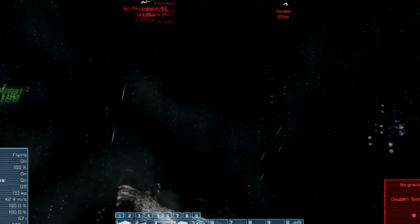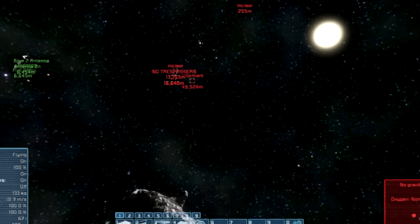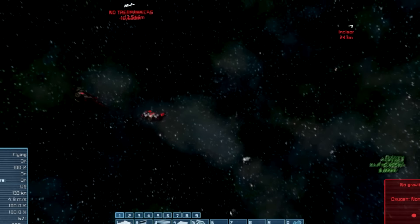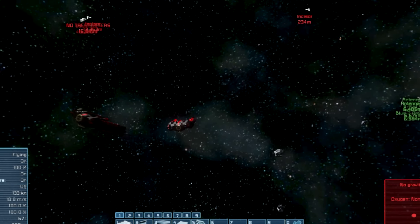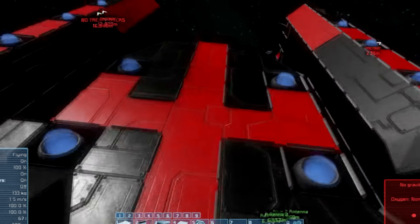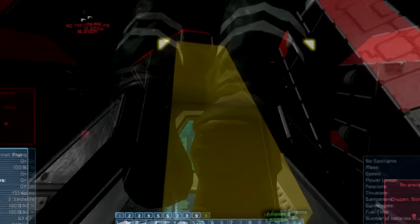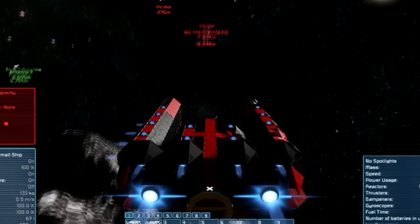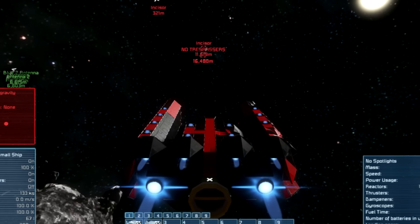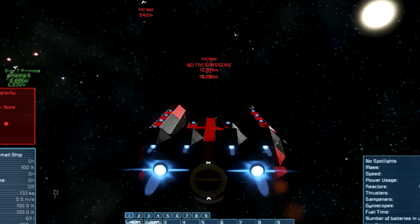As you can see, there's a point over there that says 'Incisor' and 'Trespasser's Informant,' and we're actually going to fly over there. It's nice because they've included a danger system now — there's actually a reason to be concerned about where you're going in the galaxy, because you've got stuff like that chasing you. Which is really exciting.